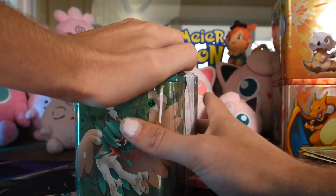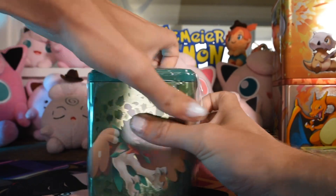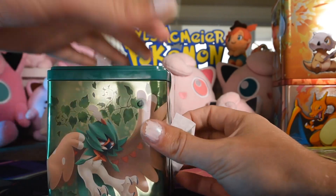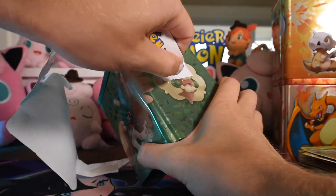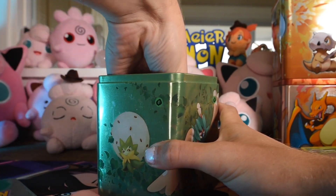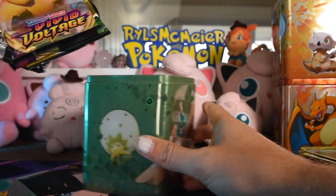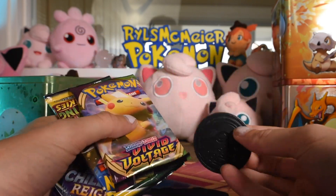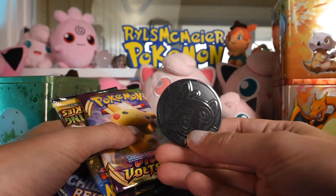So maybe these ones will have Evolving Skies too — I've opened all of these in a different way to the other ones. Alright, pop this open. Yep, it's looking like the same setup: Vivid Voltage, Evolving Skies, and Chilling Rain. And this time a Grookey coin! Let's go!